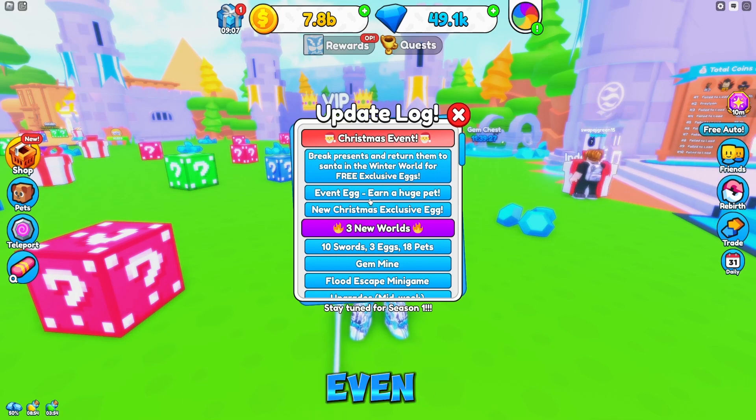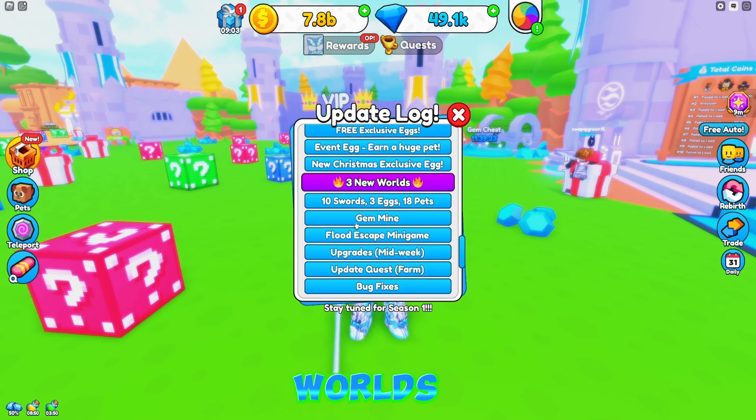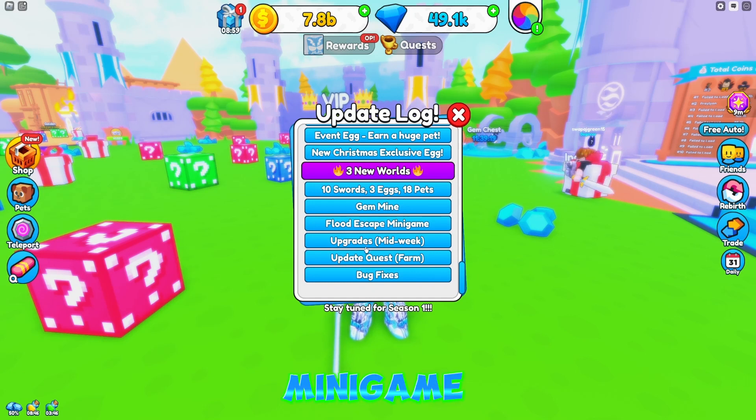That's really cool - even egg-earning a huge pet in the new Christmas exclusive egg. Three new worlds, 10 new swords, three eggs, 18 pets, a gem mine, Flood Escape minigame, upgrades, mid-week update quest, farm, and bug fixes.